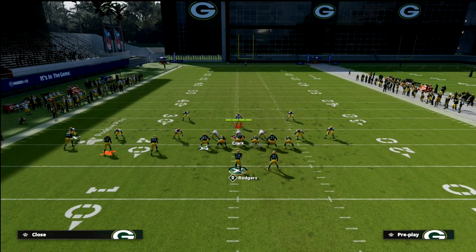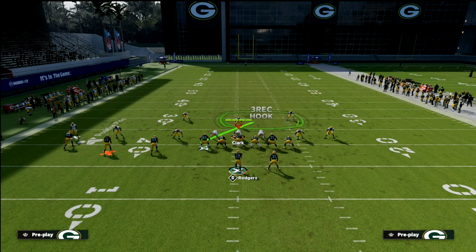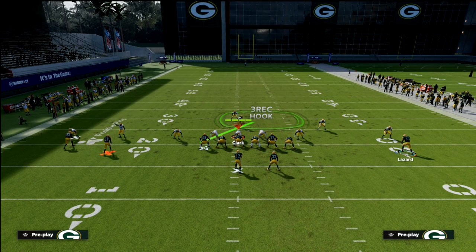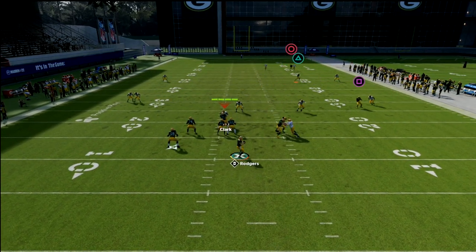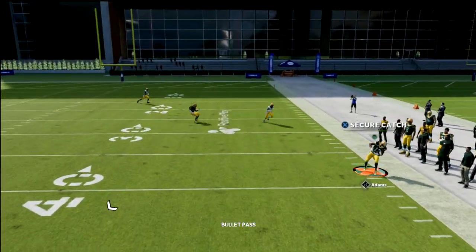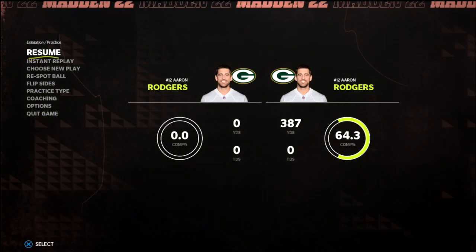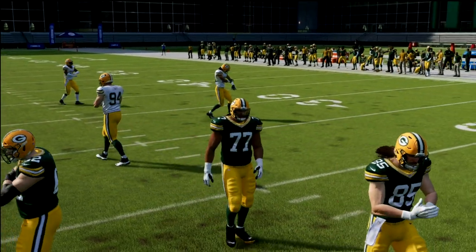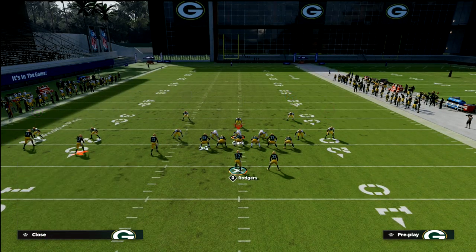Notice also that I am on the left hash running this play. In my opinion, this concept works best when your trips is to the short side of the field because it gives more space for this crosser to run. You just wait on it, pass-lead it up once you see them come inside, and throw it right at that point. Sometimes he'll run it really well and sometimes just okay.